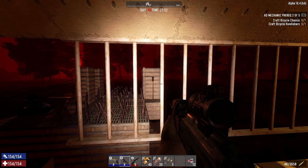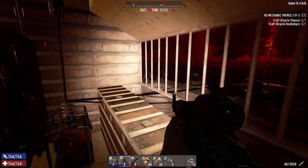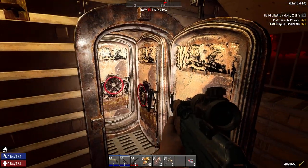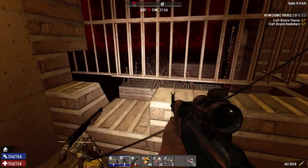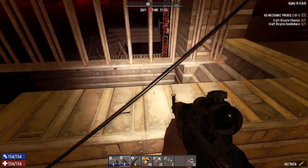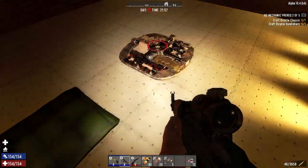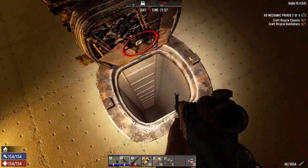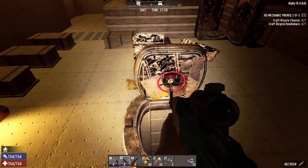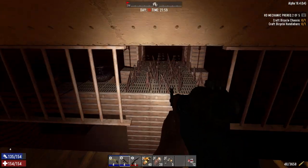We got two sets of electrical fences out there, two blade traps right there. We've got three reinforced steel doors here, a shotgun turret. Our walkway is full of barbed wire. This is all steel - all the building below is all steel on the outside walls. This is all solid under here, reinforced concrete. I haven't actually gone down and dug my underground tunnel yet, but this is all solid concrete.